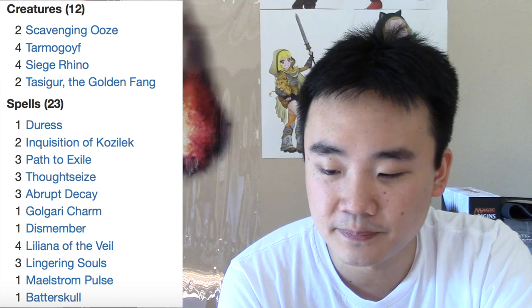One Gavony Township, a Dismember, four Liliana of the Veil. Liliana of the Veil is about $95 right now — a playset costs $386. That's pretty crazy. Three Lingering Souls, one Milestone post, and a Batterskull.